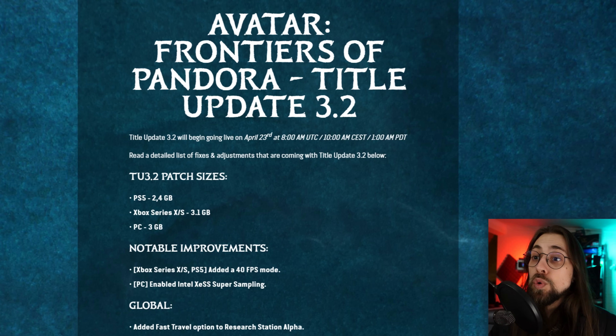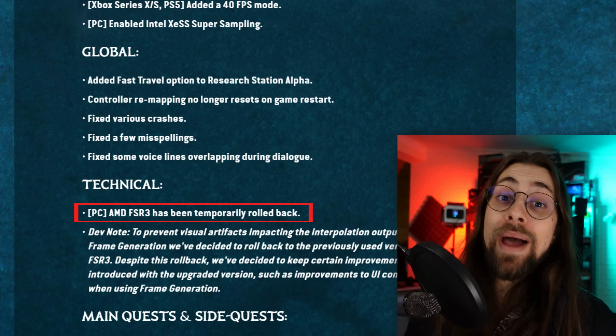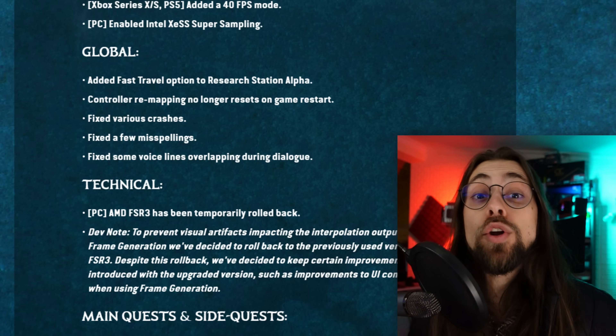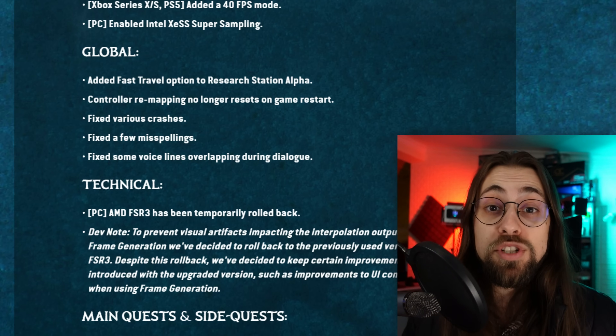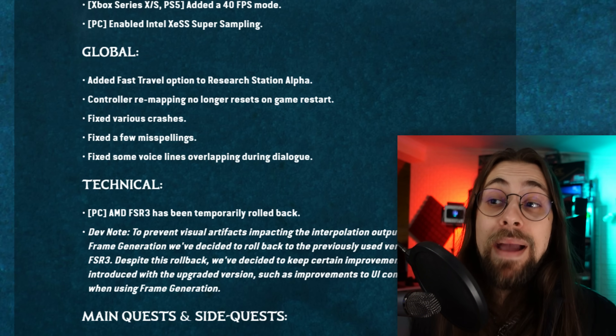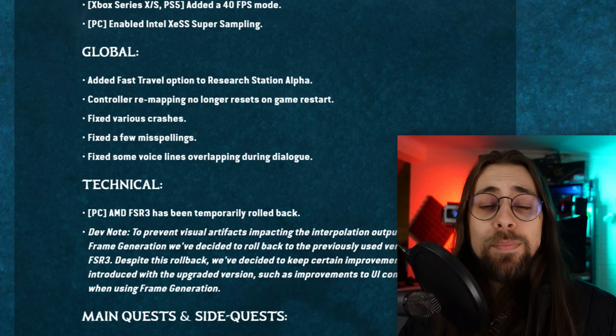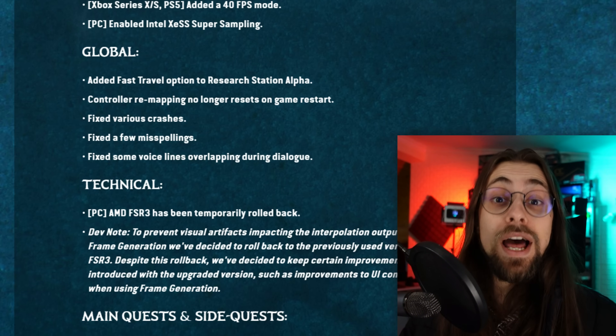Let's start with Avatar and update 3.2, where on the technical part we see: 'PC AMD FSR3 has been temporarily rolled back.' This means they rolled back the FSR3 version in order to make it work. As I said in several videos before, Avatar frame generation was working properly, but then they updated it and made it worse. With this update they rolled back to the previous version that was working properly, and it is now working properly once again.